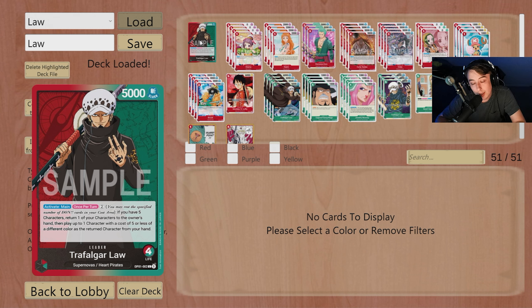Law has a very unique ability where if you have five characters in play, once during your turn you pay two Don, then you put a character of a color from your field with a cost of five or less back to your hand, and then you can play a character with a cost of five or less of a different color than the one returned from your hand.